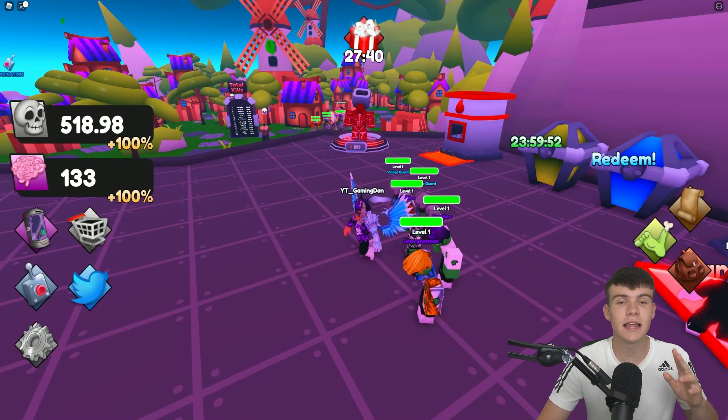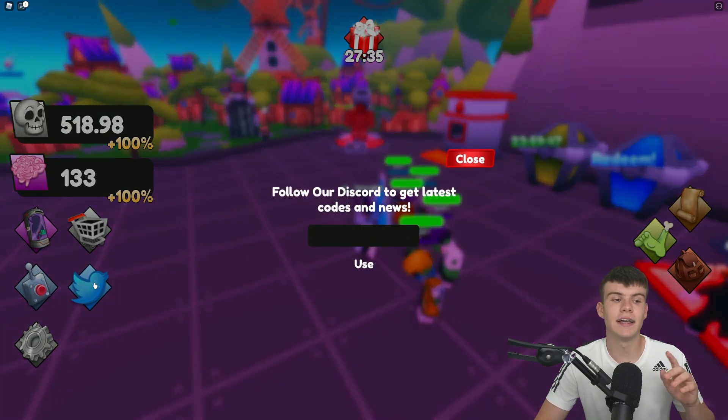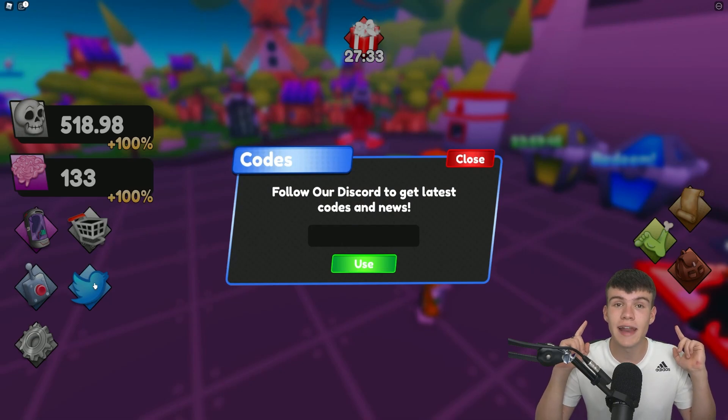If you don't already know how to claim codes in Zombie Army Simulator, what you're gonna want to do is go to the left, click on the Twitter button, and then the code menu will come up. These are in no particular order, so let's just get into it.